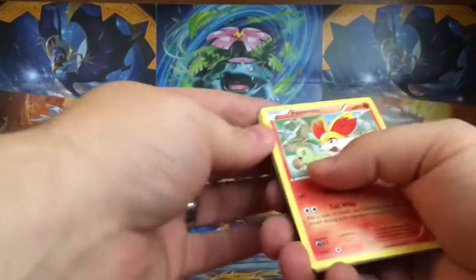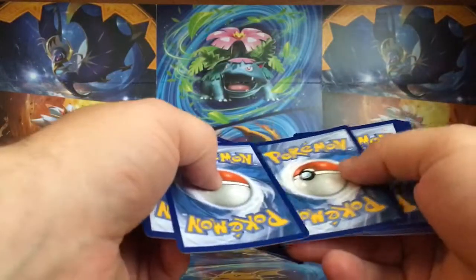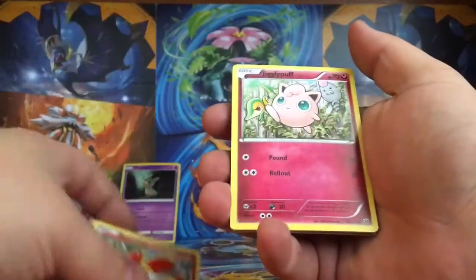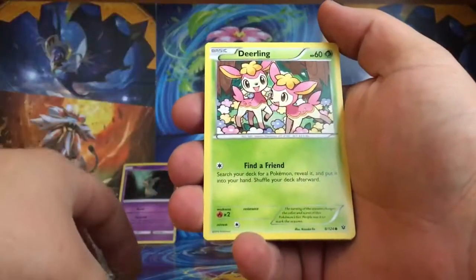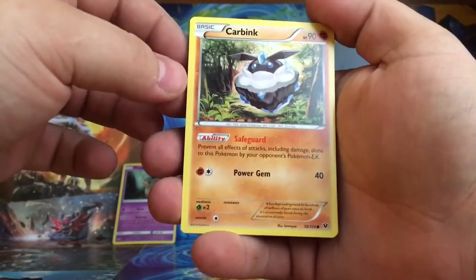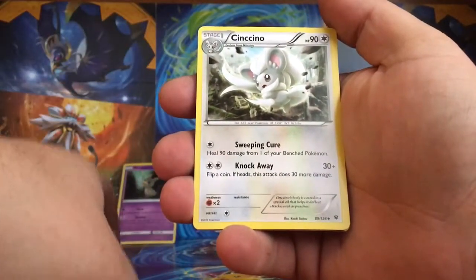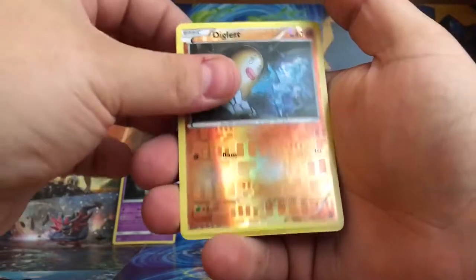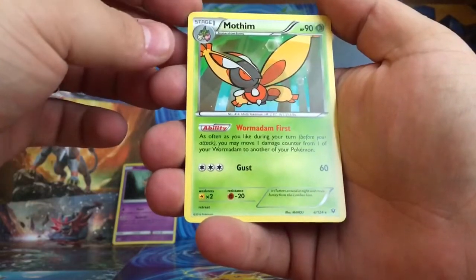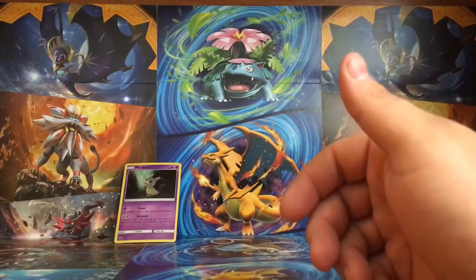We got a Fennekin in here. Last time I bought a Fates Collide pack — Fennekin, Jigglypuff, Snivy, Deerling, Carbink — ooh, that's a good ability, a lot of people are looking for that. Loudred, Fairy Drop, Cinccino, and a Reverse Holo Diglett. And the rare is a Mothim. I thought about building a little deck for fun around these guys with the Werthrons or however you pronounce them, but that's the Fates Collide.